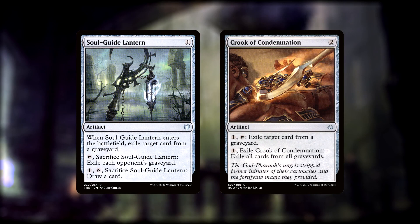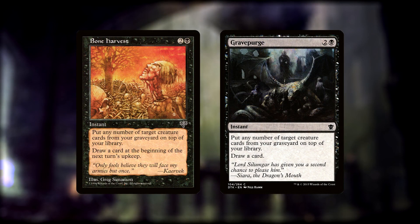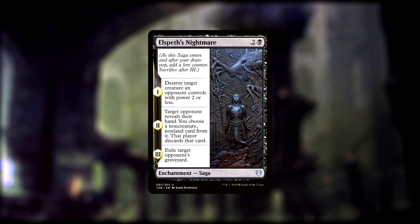Soul Guide Lantern and Crook of Condemnation are a pair of artifacts that can exile every opponent's graveyard at once, while Deadly Relic, Feed the Serpent, Final Death, Final Reward, Epic Downfall, and Vraska's Contempt are single-target removal spells that exile creatures. If we need to buy more time or if someone is attempting to exile our graveyard, we have Bone Harvest and Grave Purge — two instants that can put any number of creatures from our grave on top of our library and let us draw a card. In the off chance that we have no removal or are unable to target our opponents' creatures, we still have ways of getting rid of threats: Grave Pact and Dictate of Erebos are enchantments that make our opponents sacrifice a creature when any of ours die.